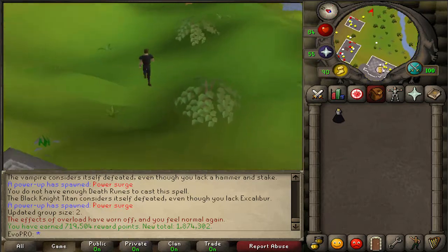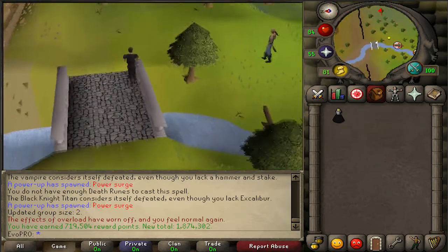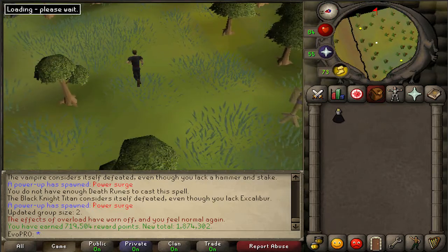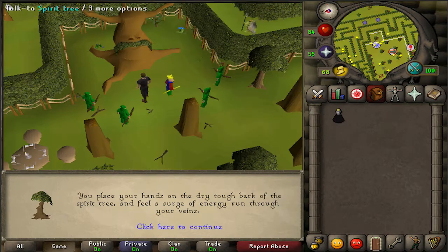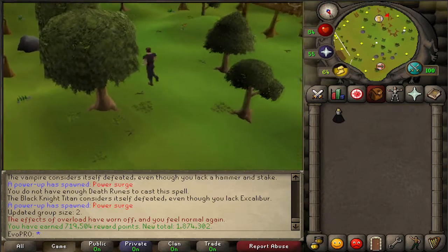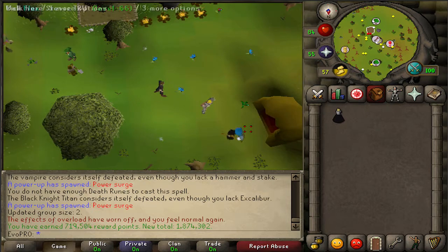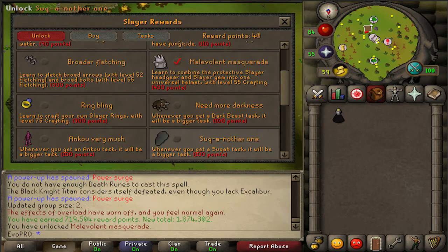I just finished up another one-hour Nightmare Zone run and got 719k points, which is ridiculous for an hour of maging. I now have almost 1.9 million points, which is more than enough to imbue my Slayer helm. I'm heading off to Nieve now — she's the closest Slayer master and easiest to get to. I've got all the things required to make the Slayer helm. I'll have 40 points left over after this, so I can cancel one task if needed. I'll pay 400 points — confirm — done.